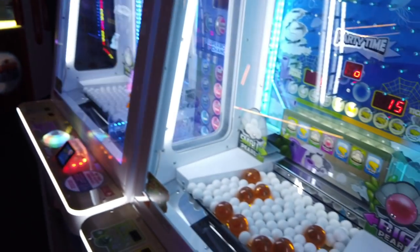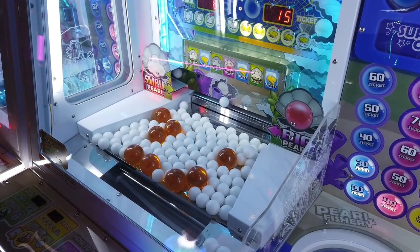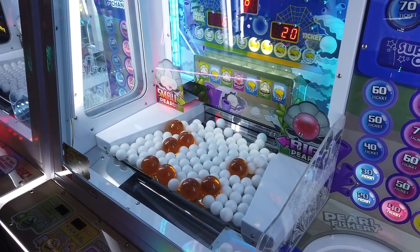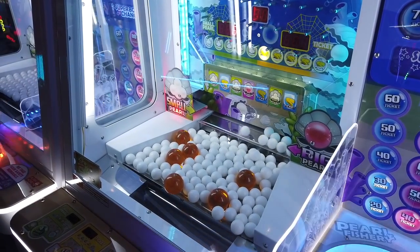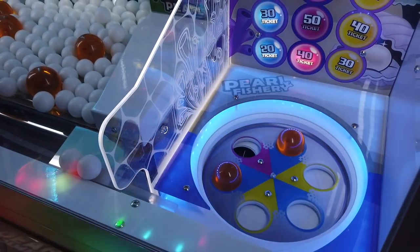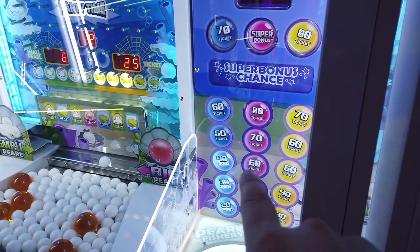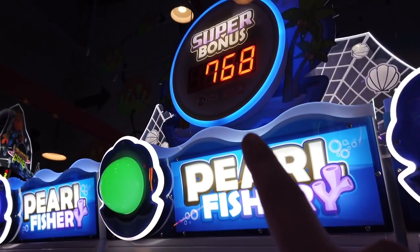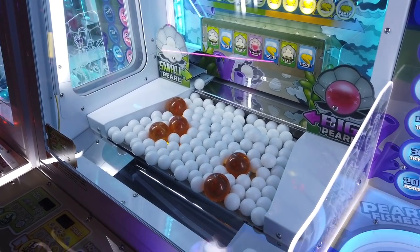Hello ladies and gentlemen, we are here at the Clubhouse Fun Center and we are playing Pearl Fishery. Things are off to a start — trying to get the Party Time. That's what you want to do: get these little pearls down here to go into hopefully the pink one, so you get the higher value. On Party Time you get a super bonus, which right now is at 768. We'll see how Ouni does as she plays here.